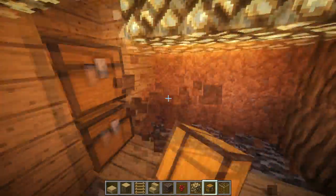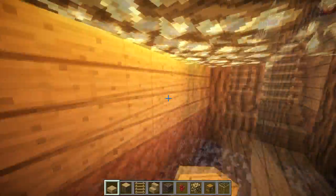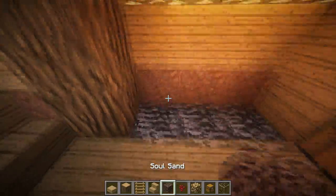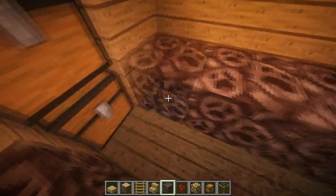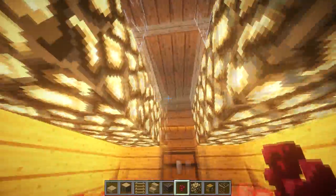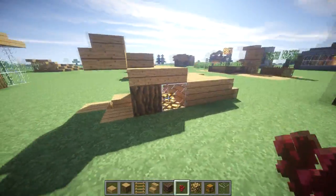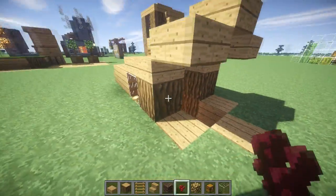On the top layer you want to go ahead and make these your wood of choice, because you will be able to see through the nether wart. Place your soul sand right here and right here, and now basically you have an underground nether wart farm.